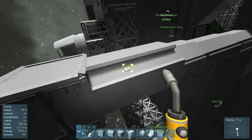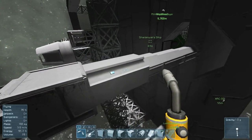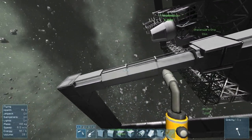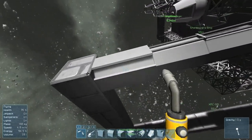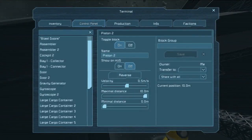Let's see here - I just need to change some settings in the pistons. I don't like how fast they go, so we're gonna slow it down a bit. I think it'd actually be a neat effect to have this one go slower than the other one, because this one has more distance to travel. So this one will stay at 0.5.